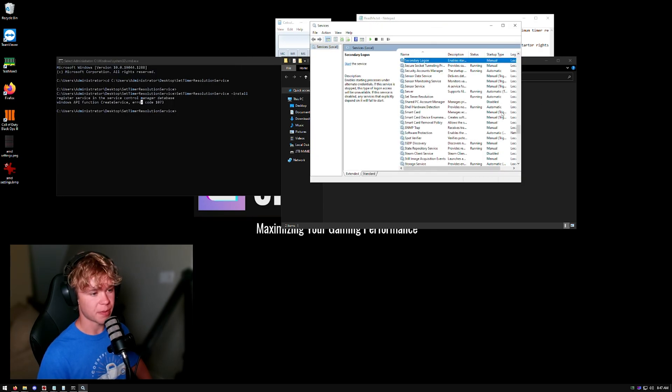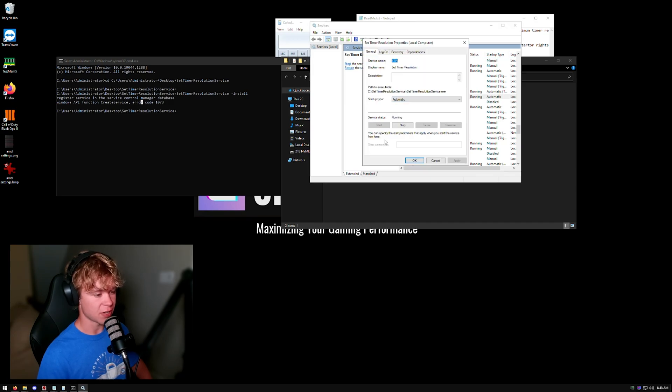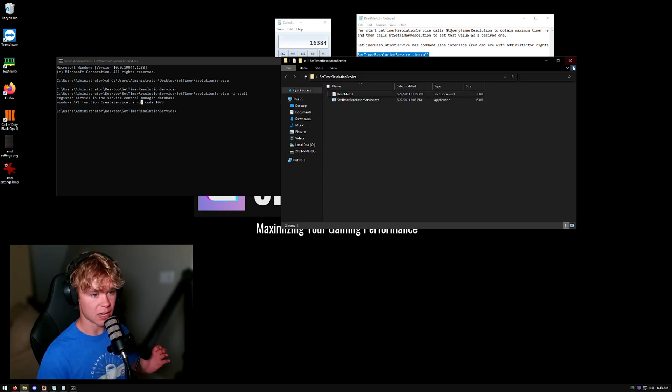Run 'SetTimerResolutionService /install' and hit enter. It will register in the control base. Then go to services.msc, scroll down until you find Set Timer Resolution Service. It may not be running because it needs to restart — just hit Start. And there you go, set time resolution service is set up and automatically configured.